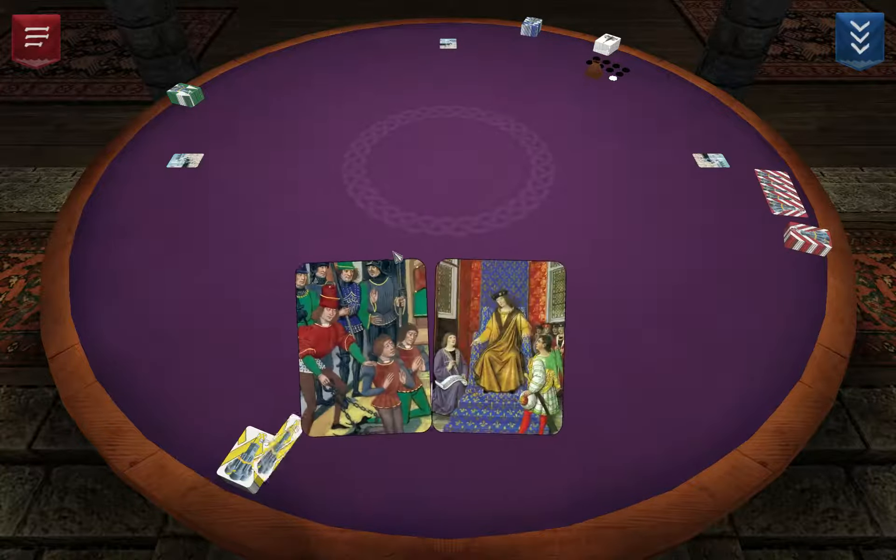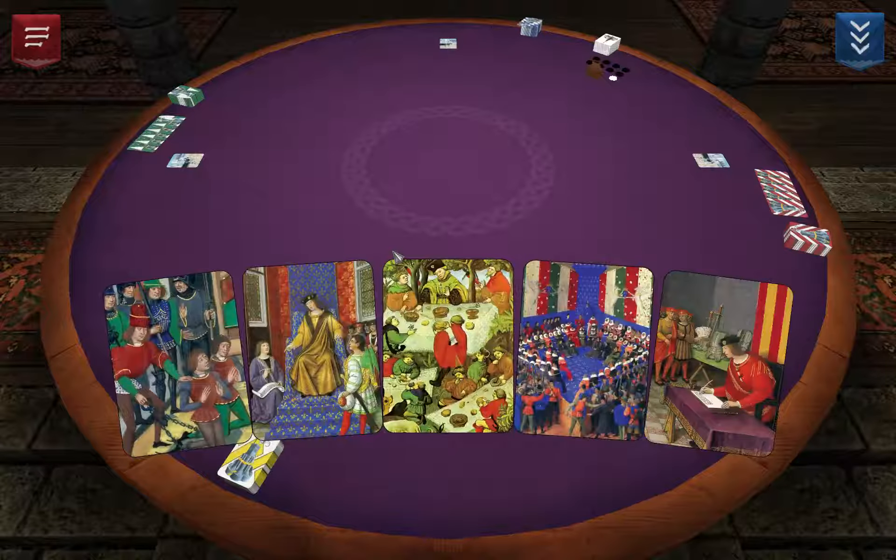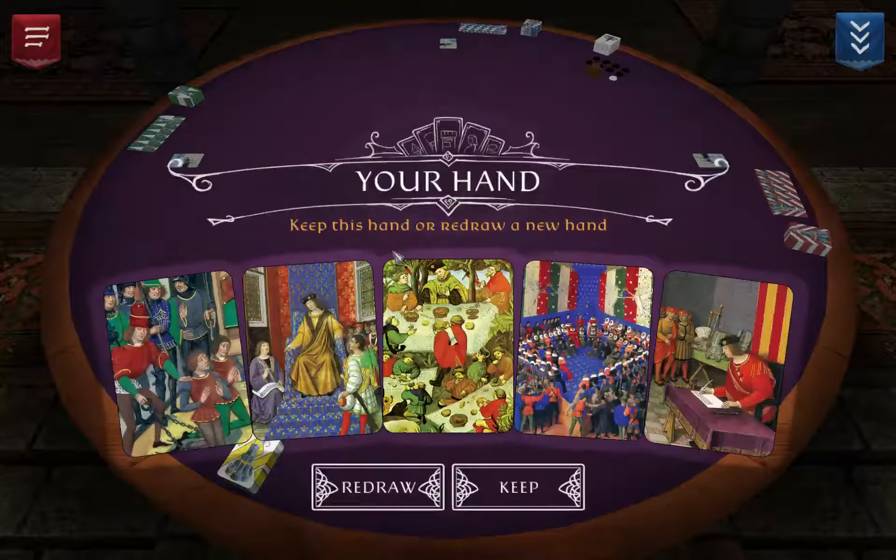Red has drawn the cube to go first, so I'll go second, green third, and blue last.